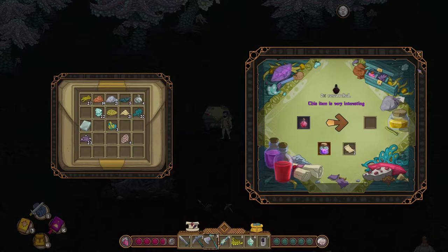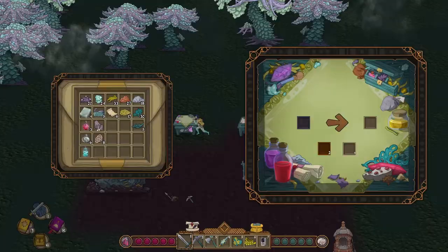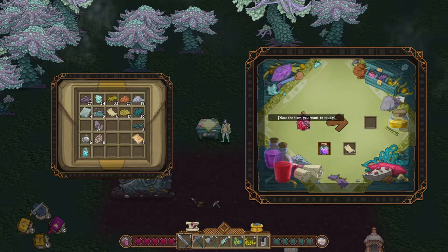Next, proceed to research laudinum at the alchemy lab to unlock Hermetical Mutators. Do keep in mind that we will need alchemical reagents and paper for each research. This allows us to craft rocuron and pyrethrin. Don't stop at researching laudinum once only, as there is another research which can be unlocked.